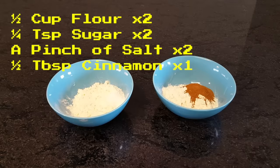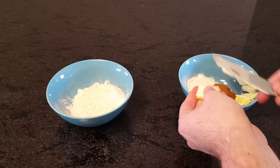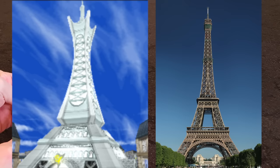So let's start with the obvious. The first of many similarities between Lumios City and Paris, France is its major landmark. The Lumios City Gym, Prism Tower, is a spot-on replica of the Eiffel Tower.